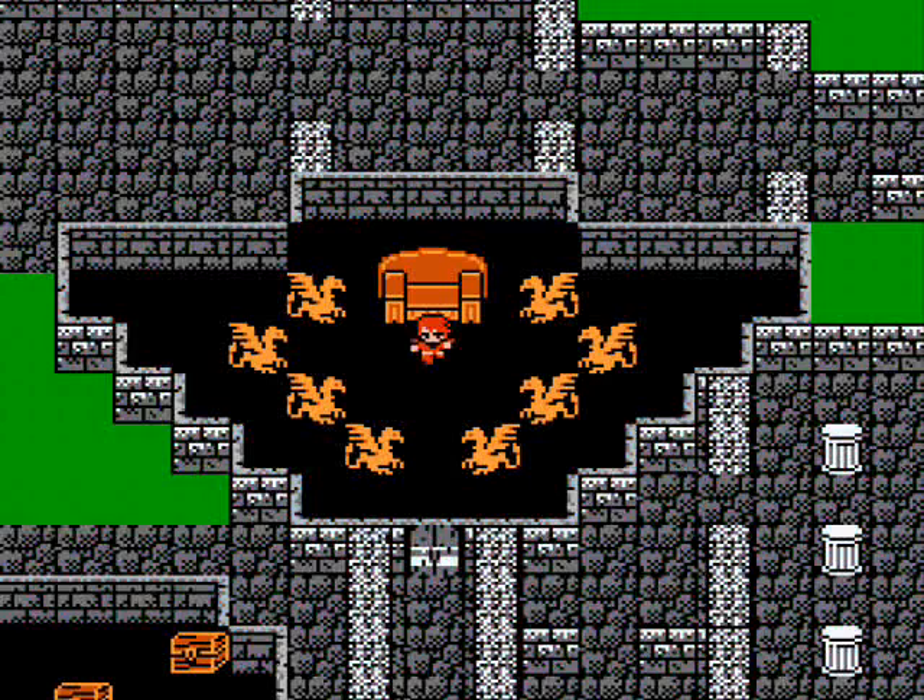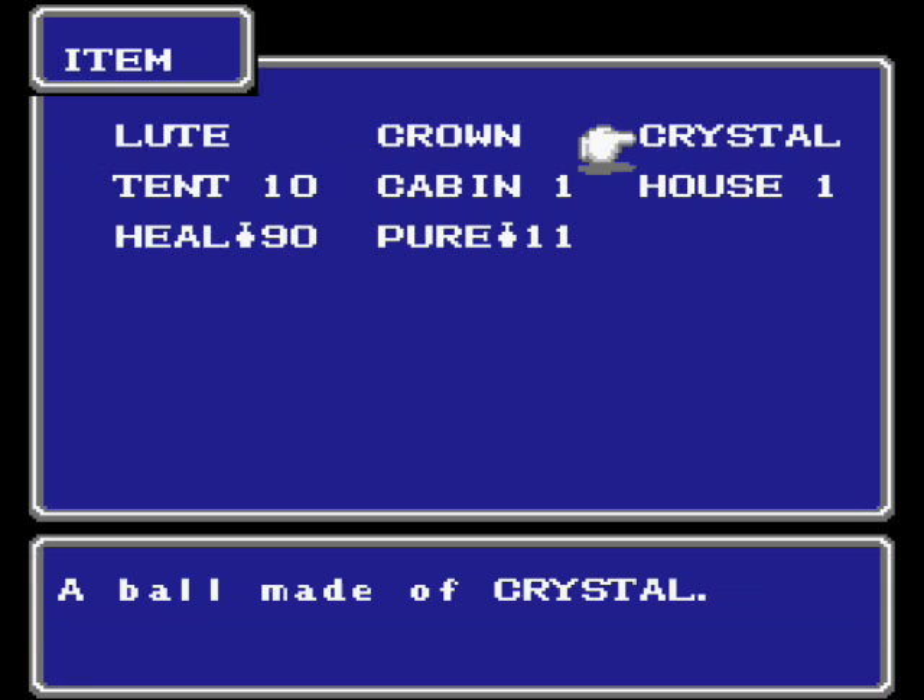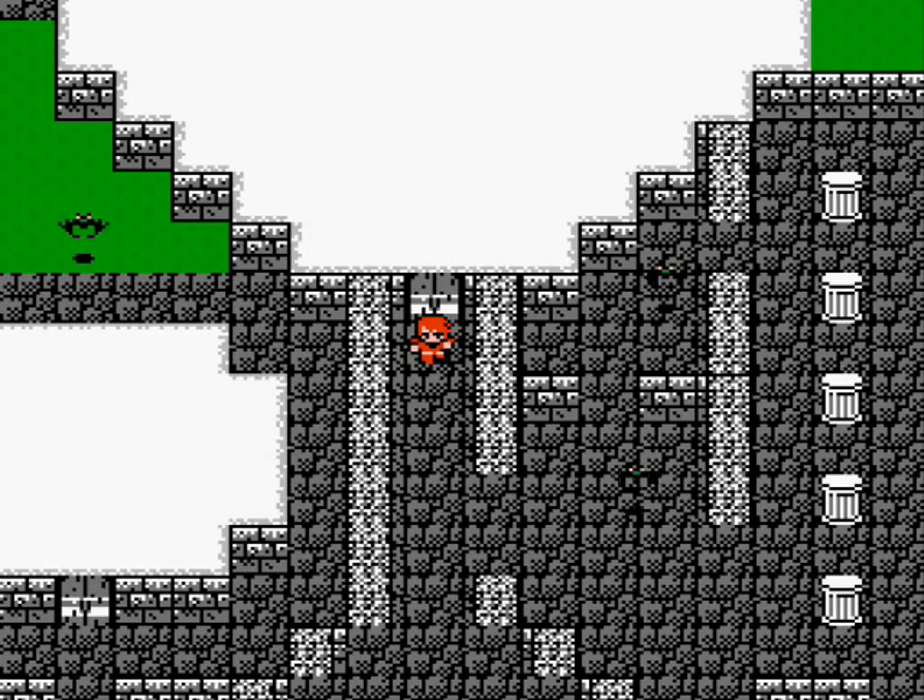Now we have the crown, which does nothing for right now — actually, it'll be useful later on. More importantly, we got the crystal. It's just a crystal ball — not one of the orbs, just another crystal. Now we're going to take the crystal back to Matoya. What you want to do is go to Canaria, rest up at the inn, and I'll meet you there so I can show you a shortcut to getting back to Matoya's cave.